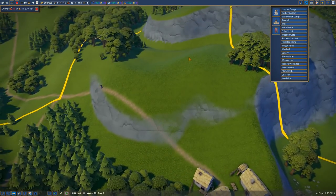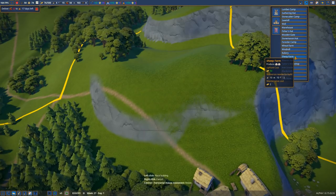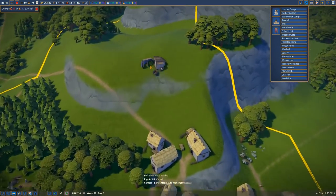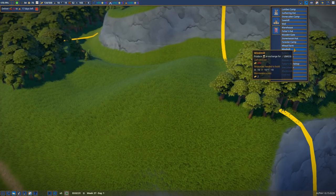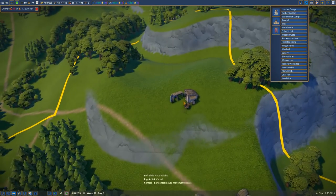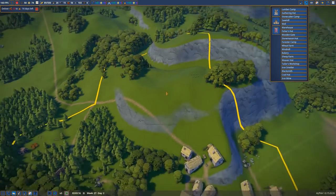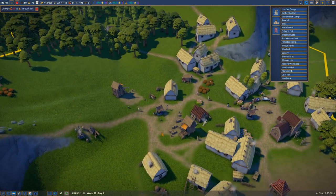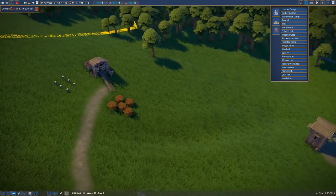Maybe we want to get sheep up on the hills — that's a real classic. A sheep farm, and then we can get a whole milling industry going on. Although, do they need wheat? We might actually need wheat. Let's get a couple of sheep farms right up on the hill. Oh, we've got the berries but they're not in the warehouse, and I don't want to make the church sad because we promised them sweet berry goodness.